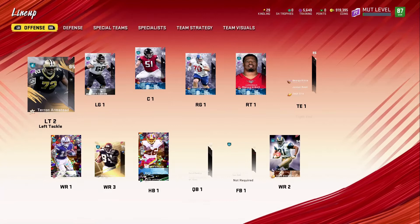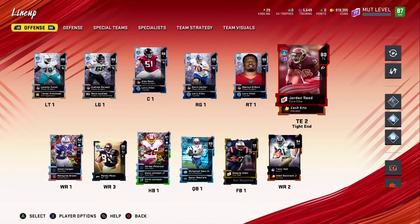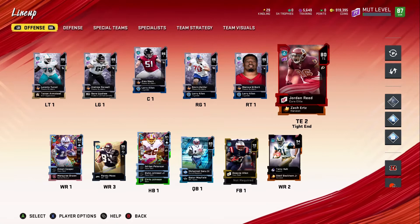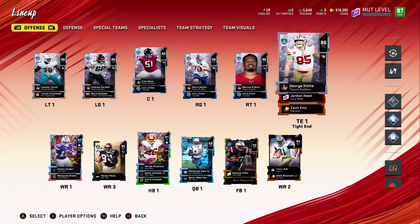This is the squad looking good — our whole O-line which I wanted upgraded, and also our tight end, they're all upgraded. The only other person I'd want from theme builders would be another tight end. Delanie Walker — there you go. I might have to get him. I could buy him cheap, upgrade him, but if I grind it out why not get him for free? We'll see what happens with that.